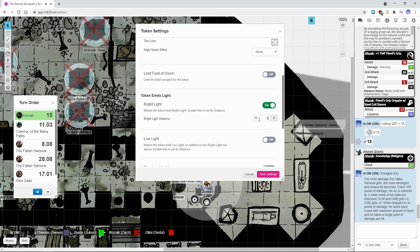I am glowing. A torch gives like 20 or 30 feet of bright light? Good question, I'm not entirely sure. Let me look up torch light in Pathfinder.